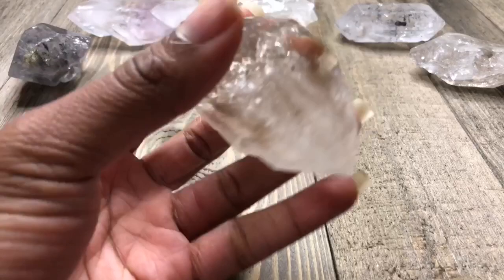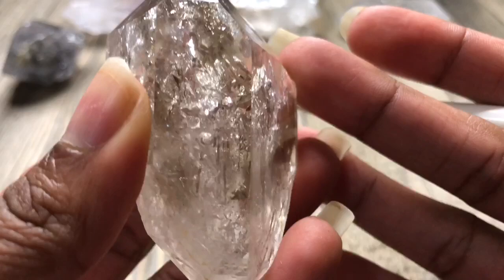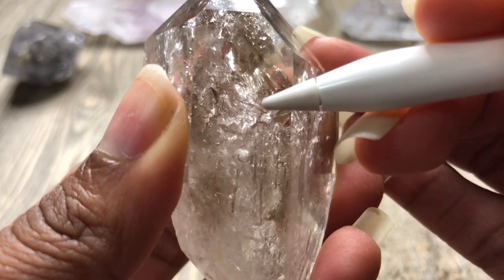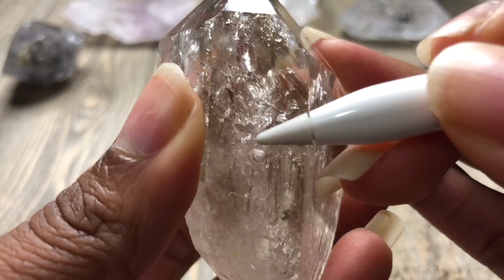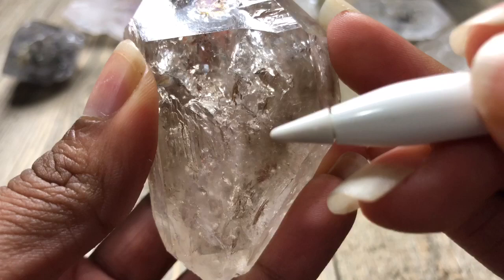We're going to start with my absolute most favorite enhydro crystal in my collection — my smoky Fenster. The first two bubbles are extremely visible. The first one right here is a stationary bubble, so it doesn't move anywhere. The second one here actually moves, though it doesn't have much room to maneuver — just an up-and-down motion.